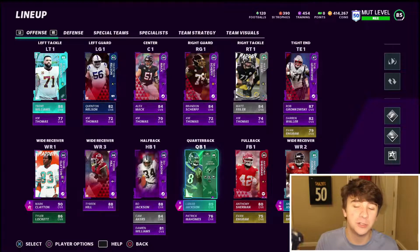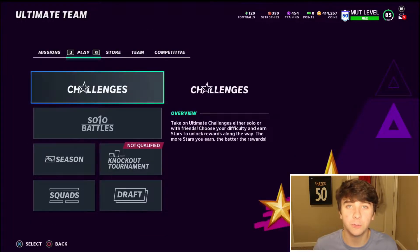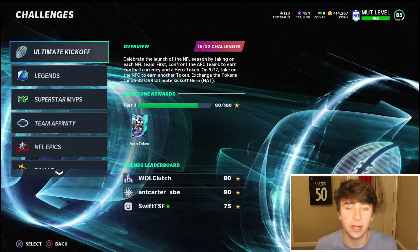On the offensive side, there's really only two positions you need to pick up. One is Trent Williams that you can get by doing solo challenges and the house rules — you get a free 88 overall left tackle. To get Trent Williams, you go into challenges, complete the ultimate kickoff challenges, get around 50 stars, and you got a hero token.